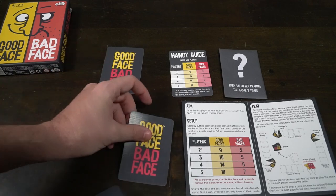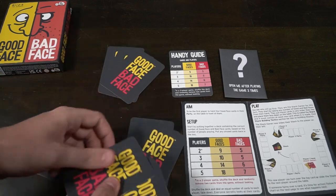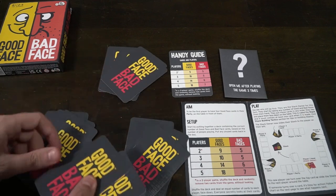Once you have your decks of cards and each player has that hand, they're going to look at the cards in their hand. They could be good faces, bad faces, or a mix of both. It's kind of random.